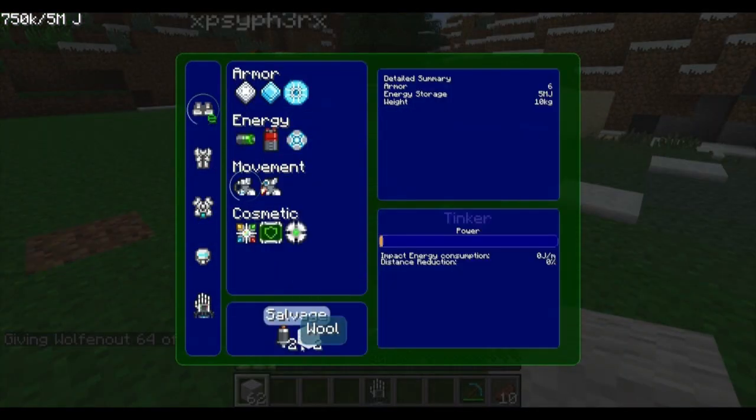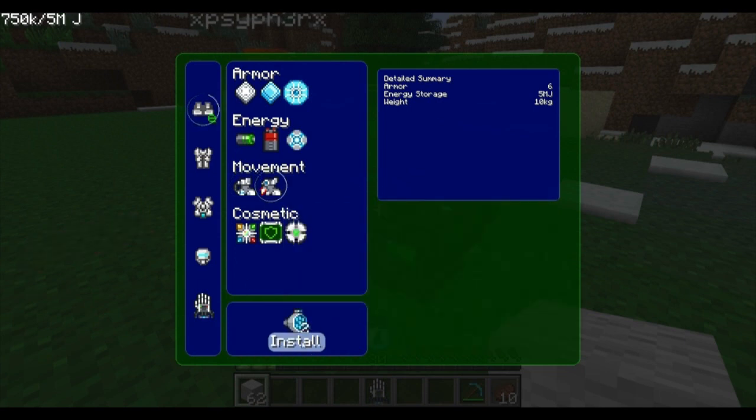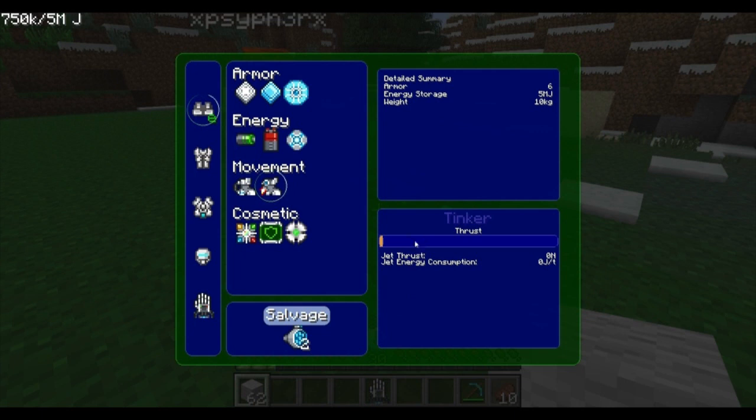After installing the shock absorber and jet boots with wool, you can adjust them in the Tinker Table. The shock absorber has a distance reduction and consumption slider — at max, you take no fall damage from any height, but you use more power. Lower it to reduce power consumption but you'll take some fall damage. The jet boot thruster power is similarly adjustable; higher power eats more energy.